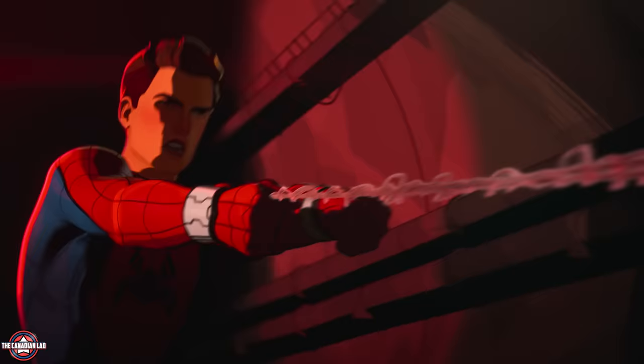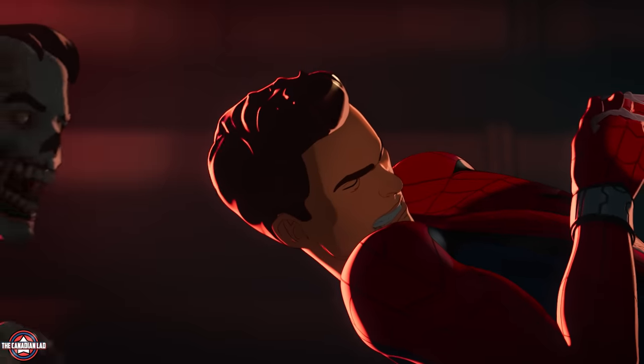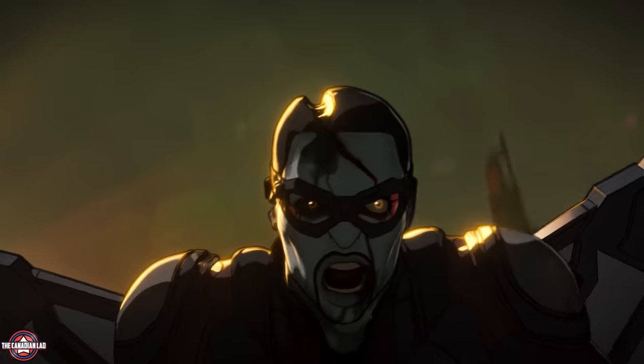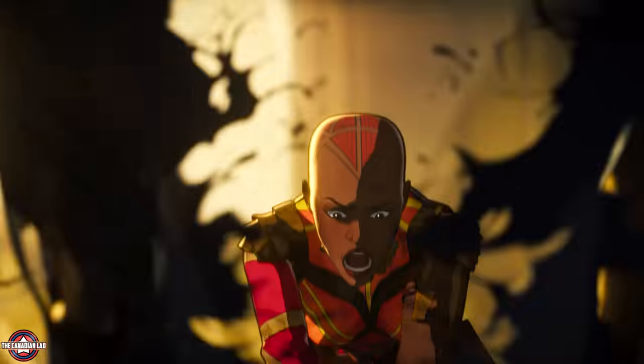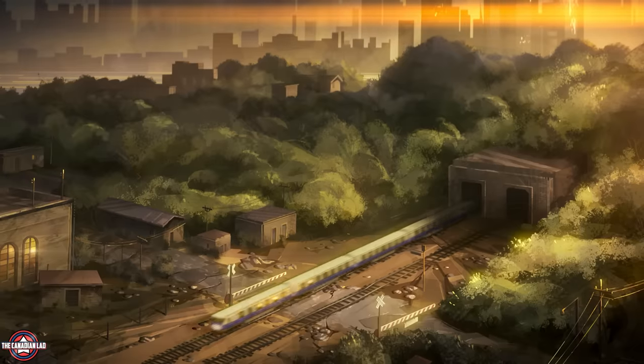Peter is trying to jumpstart the train by creating enough thrust and momentum but was about to be eaten by one of the undead. Luckily the Cloak of Levitation again comes to rescue. Okoye literally cuts Falcon in half — and just like Bucky, we should've been sad here but we're not. The train finally starts running and they're on their way to Camp Lehigh.